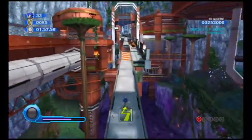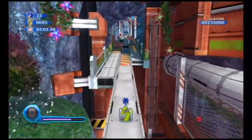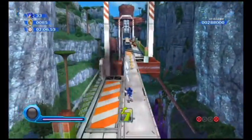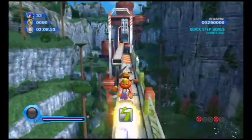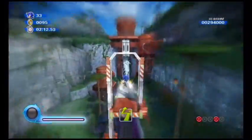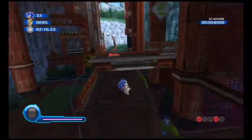Right now these little Eggman robots are wearing the Builder hard hats. Red Star Rings are usually over there near the Dash Pad. We're trying to obtain this boost right there in addition to a bounty of Rainbow Rings we can go through for extra points.